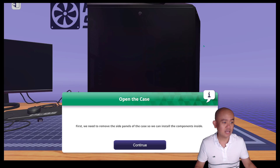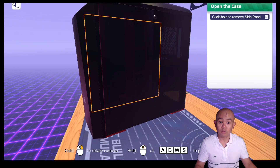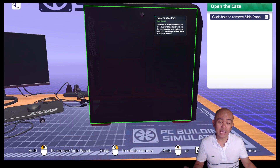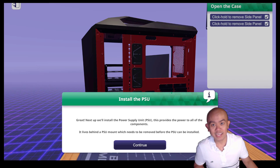Here we have the case where we need to first open the panel. It says we need to remove the side panels of the case so we can install the components inside. You can use your right mouse button to rotate the object, and then just click and hold to remove the case part. Press and hold the right mouse button, and then click and hold — that's it.